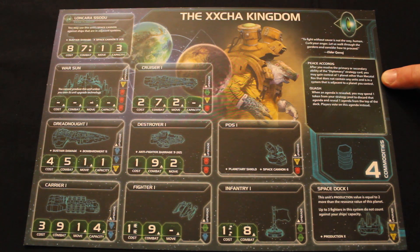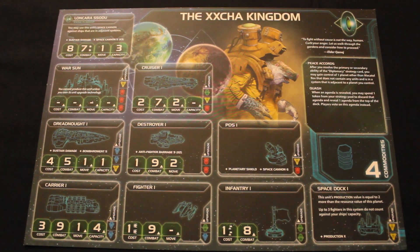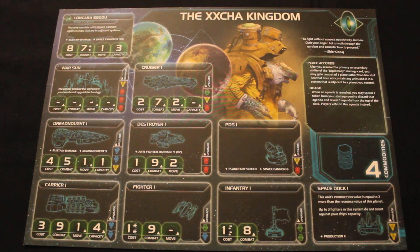The first ability is called Peace Accords. It reads: after you resolve the primary or secondary ability of the Diplomacy strategy card, you may gain control of one planet other than Mecatol Rex that does not contain any units and is in a system adjacent to a planet you control.